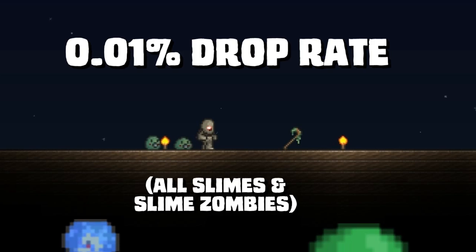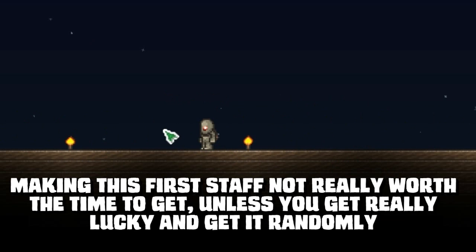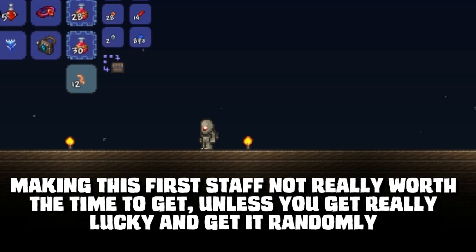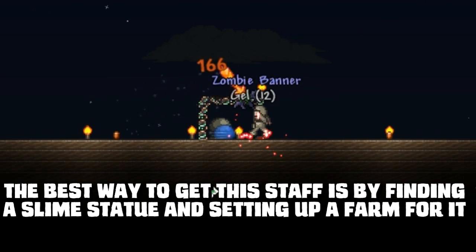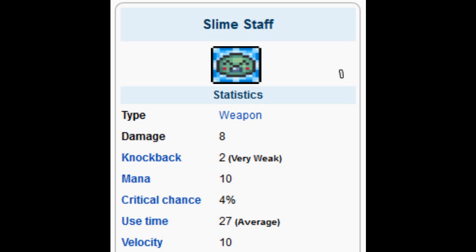The first staff is a really rare drop from slimes. The drop rate is a 0.01% chance, making this first staff not worth wasting the time to get unless you get really lucky and get it randomly. The best way to get the staff is by finding a slime statue and setting up a farm. The base damage for the slime staff is 8, making it the weakest staff of the 3.